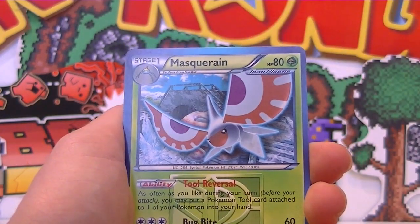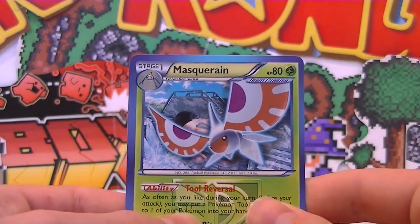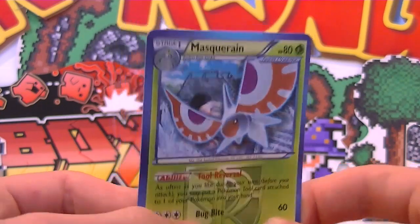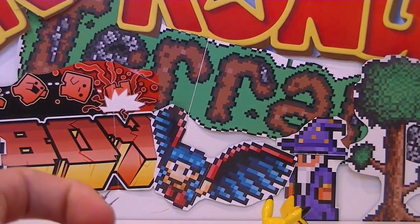And before I butcher up that name too bad, it's Masquerain — sorry guys. This is the Bug/Water Masquerain, I'm pretty sure. He looks — I love it — it's like a cooler Butterfree, like a pimped out version of Butterfree. He's pretty cool. He's like staring at you with his evil face up top there, like 'yes, I'm going to take over the world — caw, caw, caw!' I don't know why he sounds like a bird, but he does.